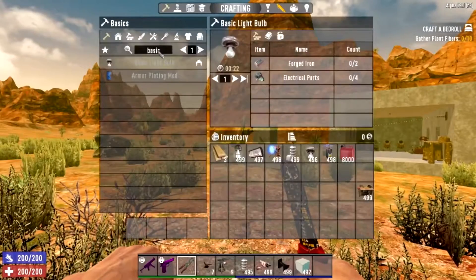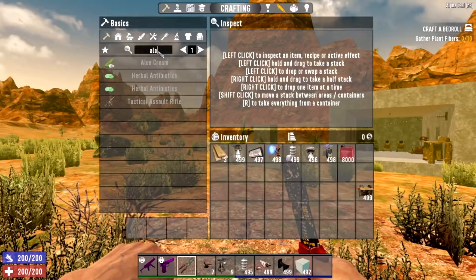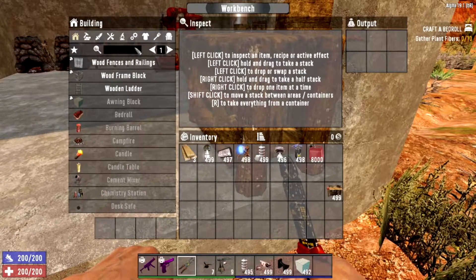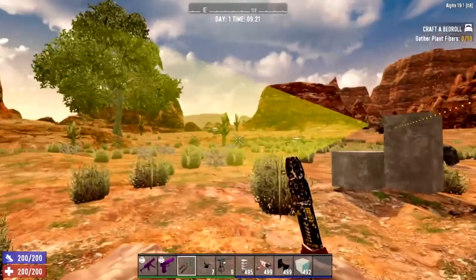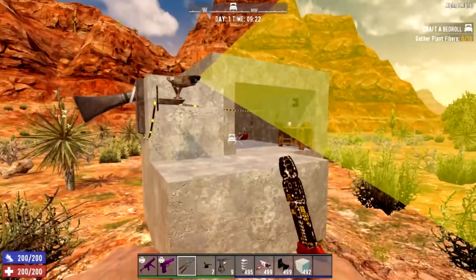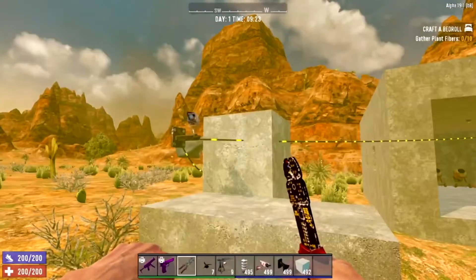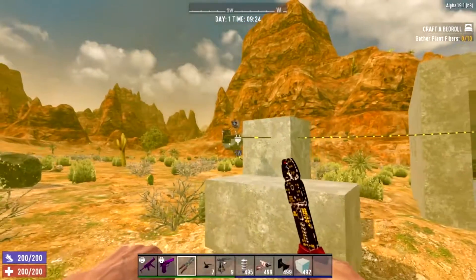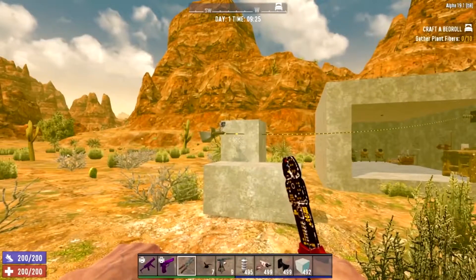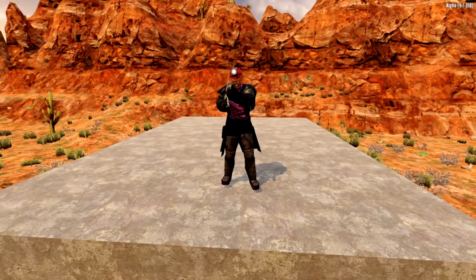Alarms are cheap but you can't actually craft them — you have to loot them or buy them from the trader, so they are a bit rare. The alarm turns on when a zombie enters the motion sensor's range, but you must have the motion sensor wired directly to the alarm for them to work together.